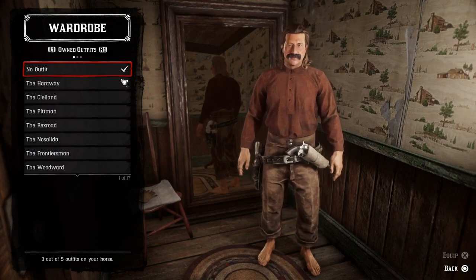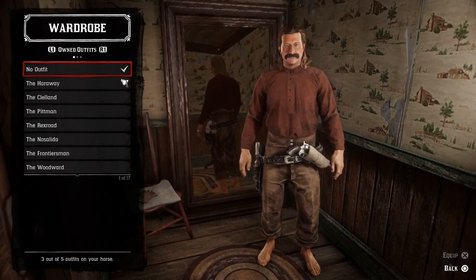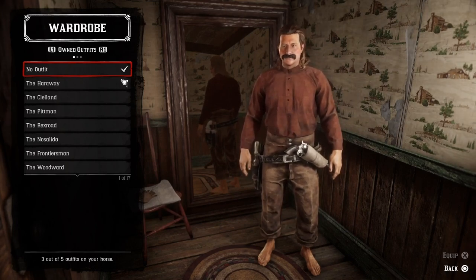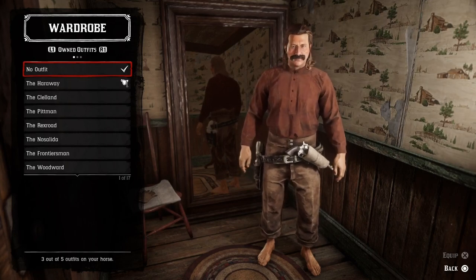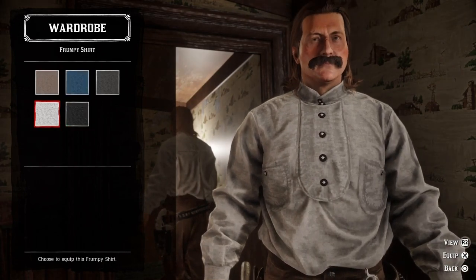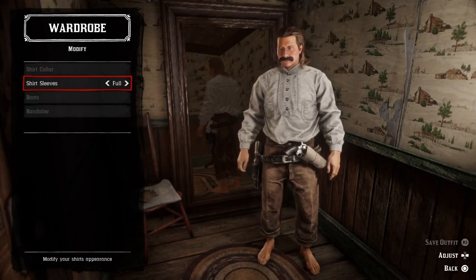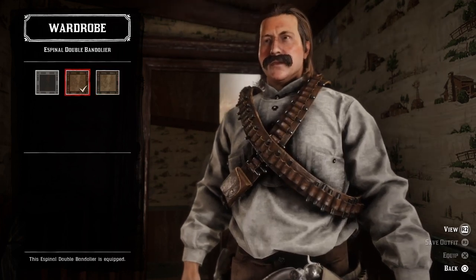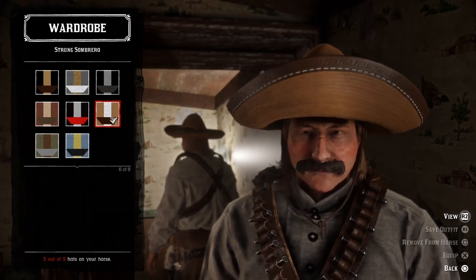For today's first outfit I'm thinking we should do a basic Mexican outfit with a big bolero hat and all of that, so let's see what we can come up with. I think we're gonna start with the shirt like we always do — I'm thinking a white frumpy shirt, and make sure that the sleeves are full.